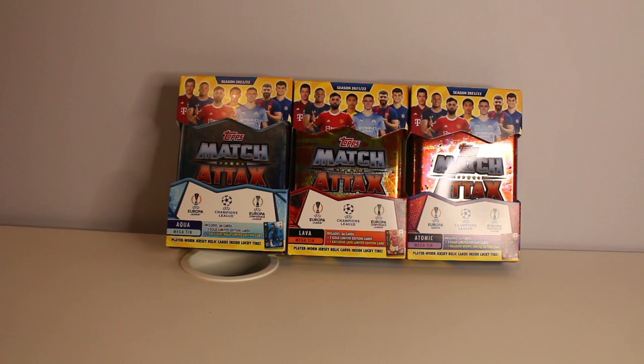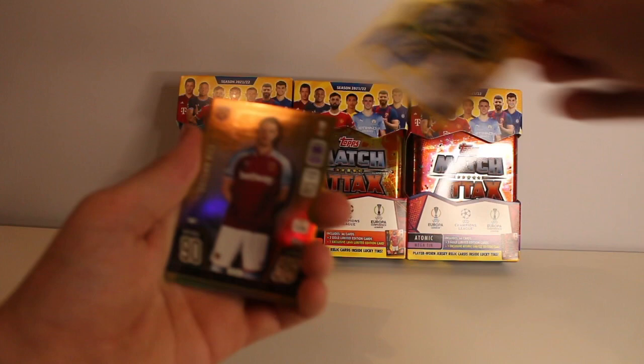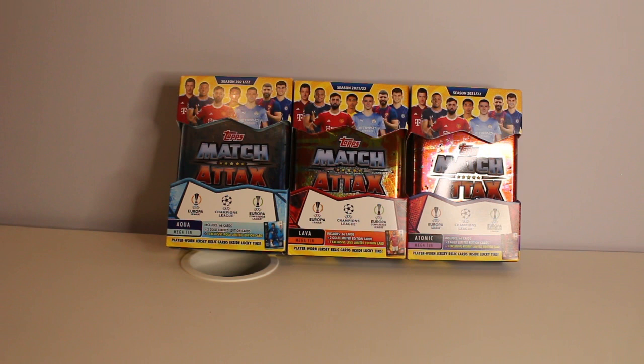We do have the special pack to open, which contained the Raheem Sterling Limited Edition. We get the Raheem Sterling Limited Edition, Declan Rice Limited Edition, John Stones Limited Edition, and Joao Felix Limited Edition. That's not a bad Megatin all in all — three limited editions, a 100 Club, and one of the four exclusive limited editions to the Megatin. A quite good pack to start with.